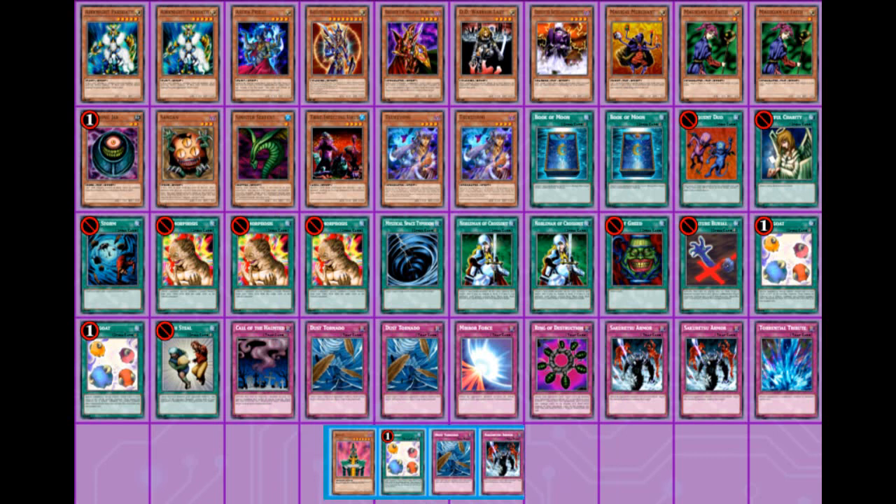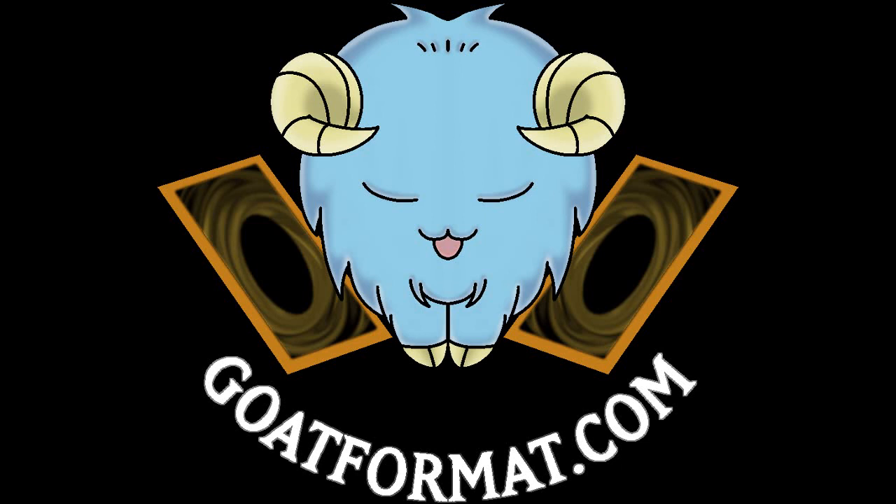Whenever you feel like you need a card that isn't in this four-card side deck, just add it. Keep adding until you reach your 15 side deck limit. Then, once you need another card, start taking out the ones you didn't find as useful anymore. And there you have it — you've made a meta-relevant side deck, which is the whole purpose of this video. This is all a long-winded way of saying that if you want a list of the best cards, in reality you're going to have to try them out yourself. That is the only way you'll get good at side decking and recognize what works in the current meta.